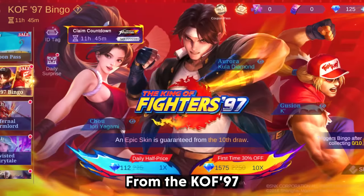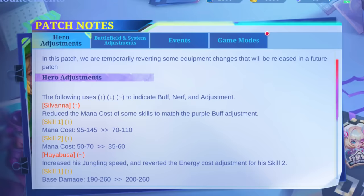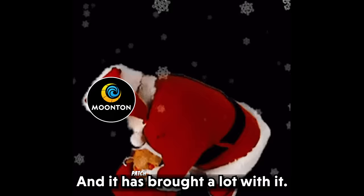From the KF97 to the Exhaustist event, and Masha receiving another adjustment, Patch 1.8.78 is here and it has brought a lot with it.